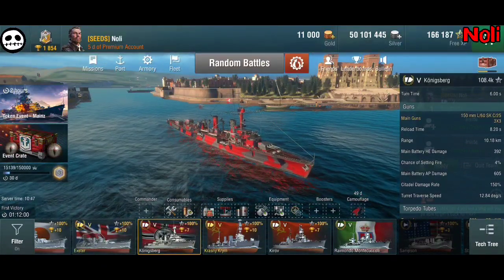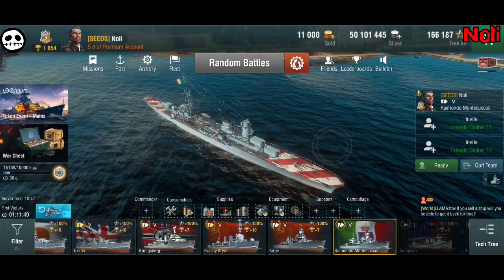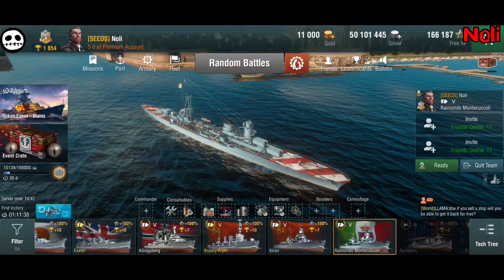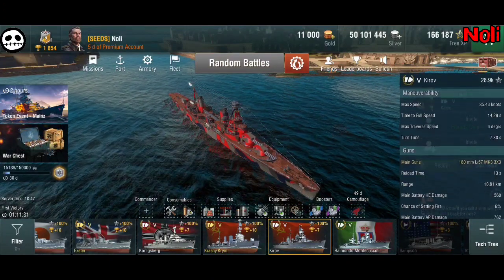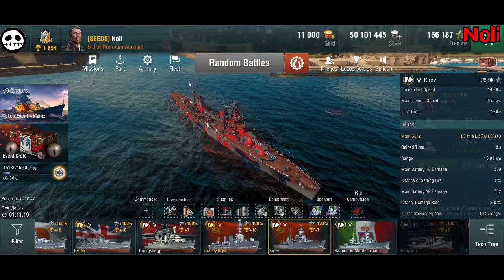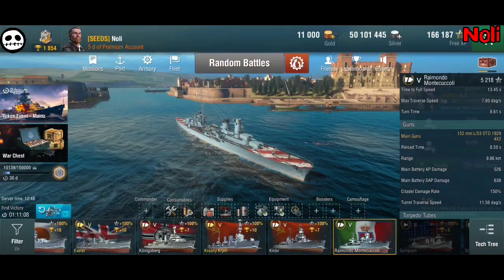The gun position is the biggest problem for me. If you check Monte Cuccioli's game style, you have only four guns in the bow, so bow-on tactics are very difficult because you will have big problems with damage output. In Kirov, by comparison, it has six guns in the front — six 180mm guns — so they penetrate the bows of battleships much easier and have much higher AP damage. You can use AP in Kirov on battleships and do a really decent amount of damage. With Monte Cuccioli you cannot do this — you need to show broadside to use all eight guns, and there are a lot of bounces because it's only 150mm guns.